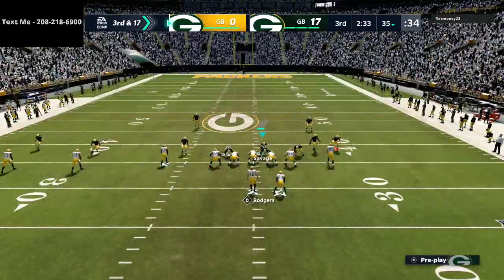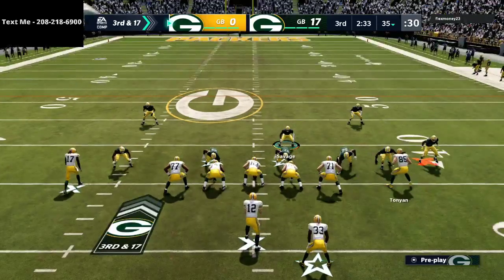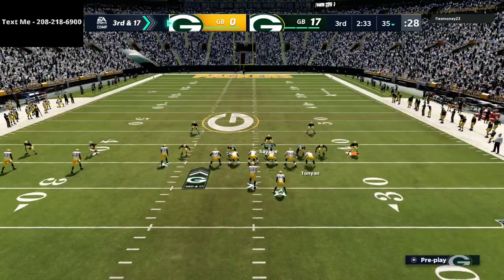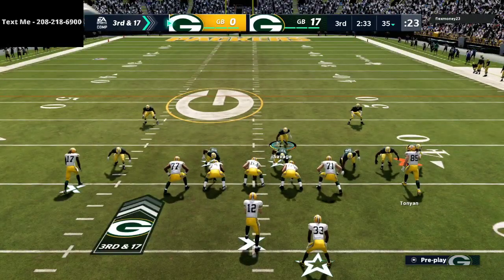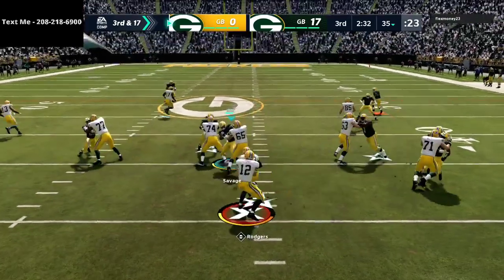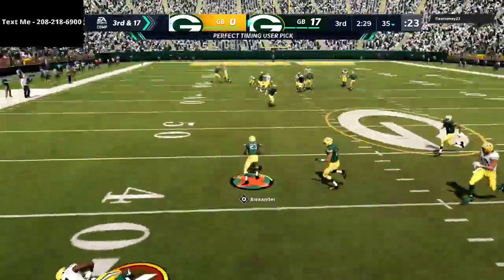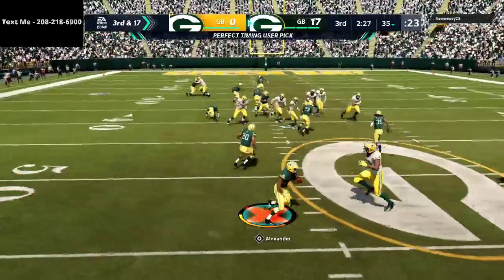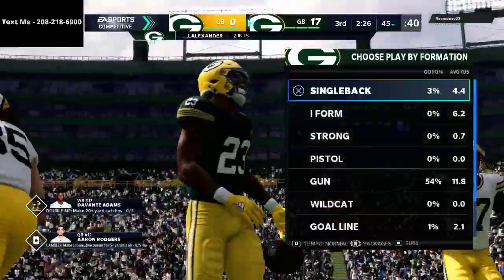Going with a change-up — a steam flat, basically a stock-adjusted cover three, trying to get pressure up the A-gap. He's going to play action but Jaire Alexander, being in the zone, makes the play for us. That's a huge stop right there and that's going to kind of clean up the game.